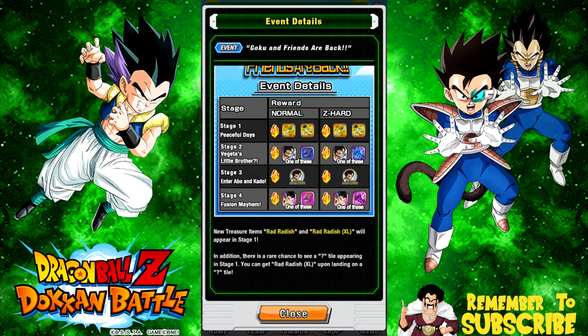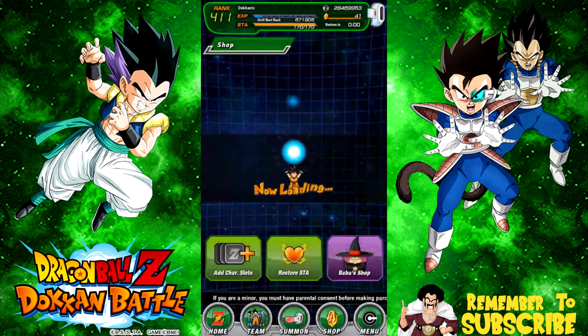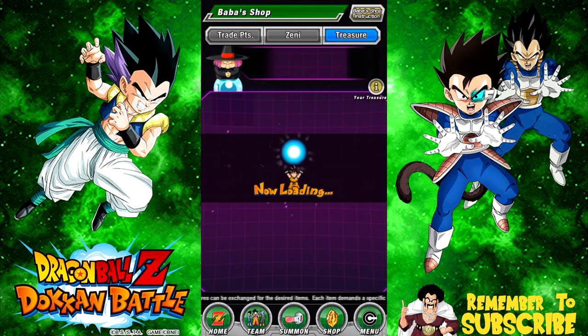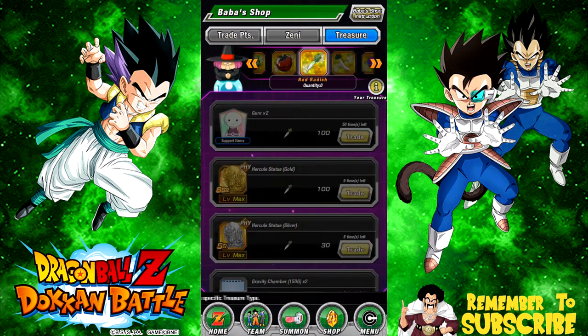I would prioritize the Strength one because the Agility Gotenks awakens into a Super Saiyan and he'll be subbed out if you have the PHY one. Anyway, let's take a look at the Baba shop stuff real quick because I didn't go over that in yesterday's video. Then we'll start the event and build our fusion team to go up against it.